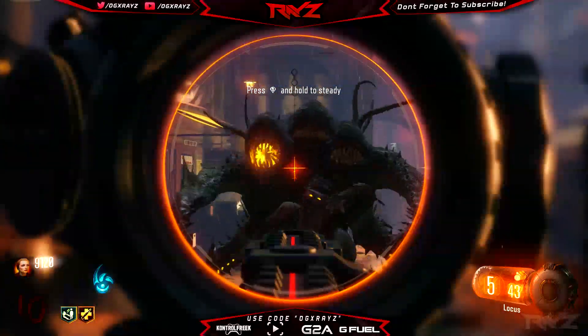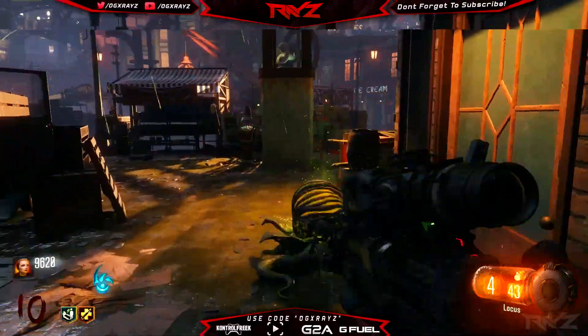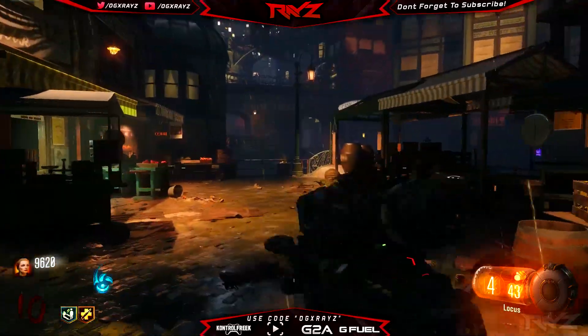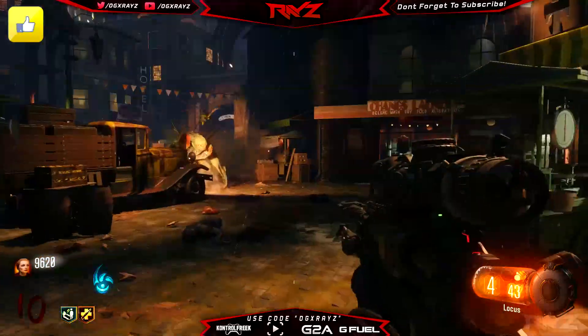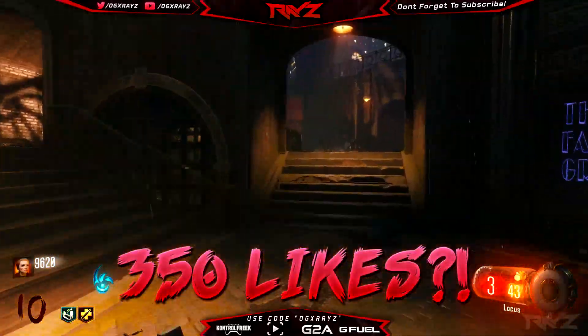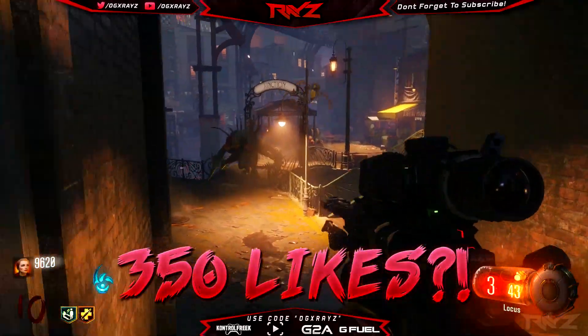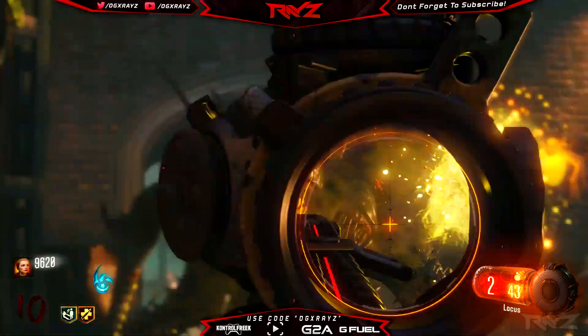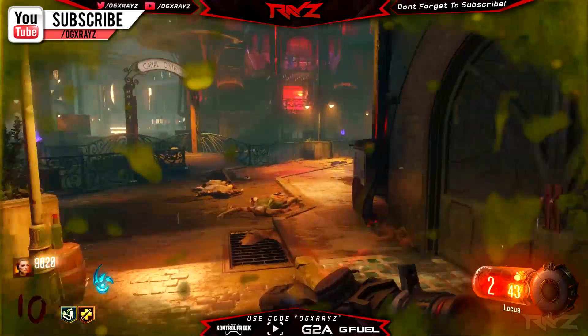What I have for you guys today is going to be something pretty interesting — we're going to be talking about the second wonder weapon that you can get in Shadows of Evil. Currently it looks like it might be a variant of the Marastagua or the Apothecan Servant, basically the same thing but a little bit different.